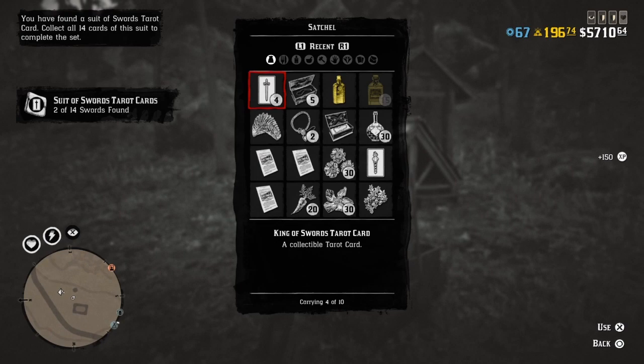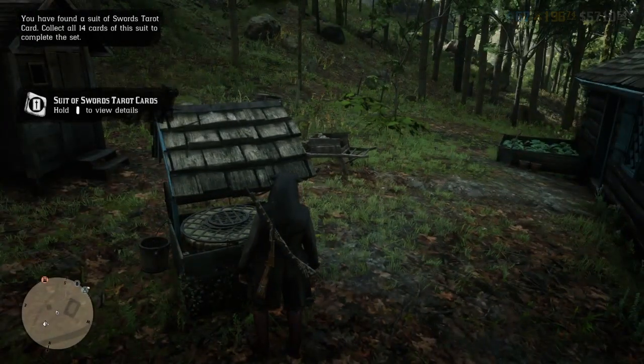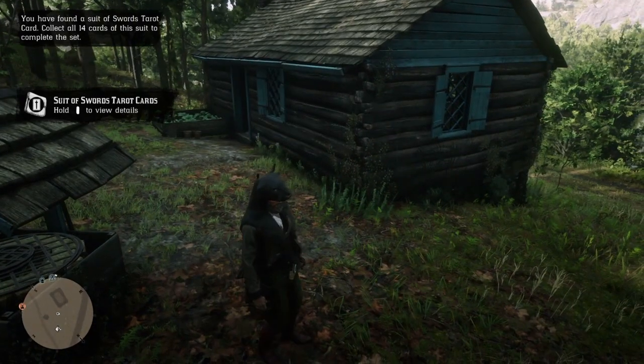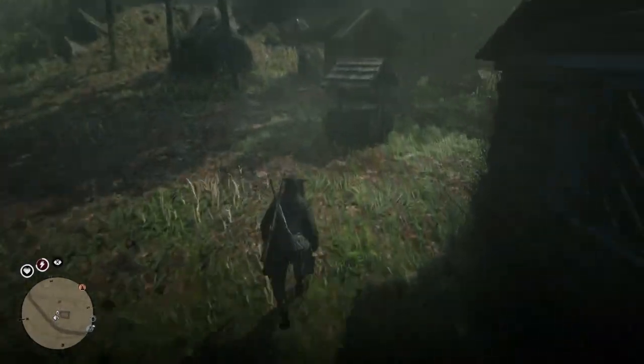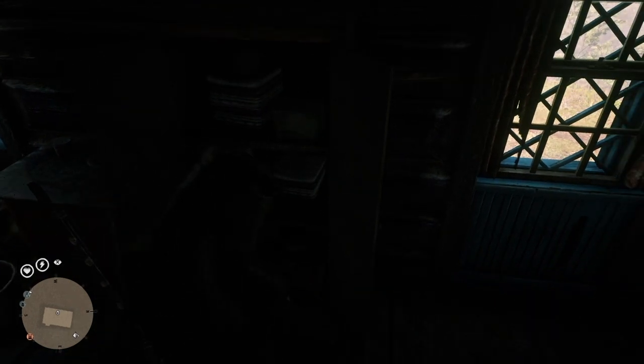Now all we're going to do is force close our game. Hit the home button and simply force close your game. Once the game loads back up, all you need to do is simply run back over and everything will be there for you once again. You don't necessarily have to do it in this order — I just like to have the tarot card as the last thing to grab. We're going to pick that up and I'll show you again.